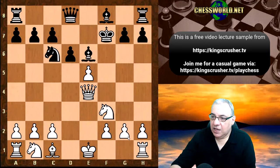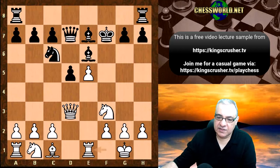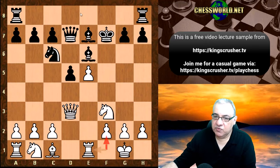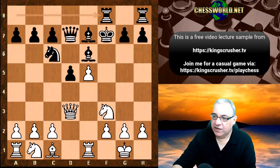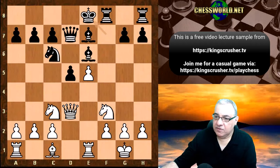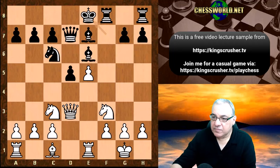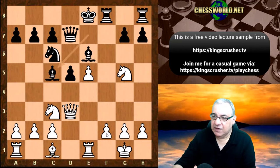After Bishop e7, Mikhail Tal castles. Then d5, Queen d3, Queen d7, Rook e1 — this carries a slight weakness, neglecting f2, and Black already has a kind of road on the f-file. Is this dangerous for White? We see Knight c3, King e8, so there's pressure on the f-file. Then Knight g5, which actually opens up the rook to look at f2, and now Bishop c5 — what is Mikhail Tal up to?